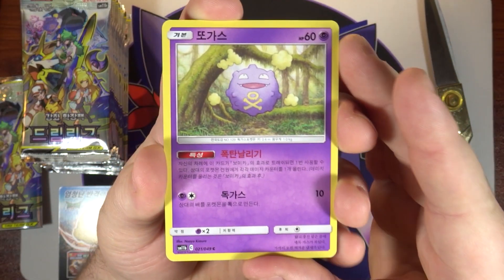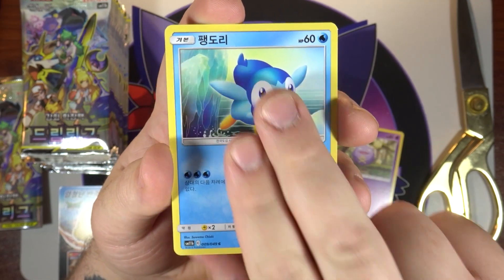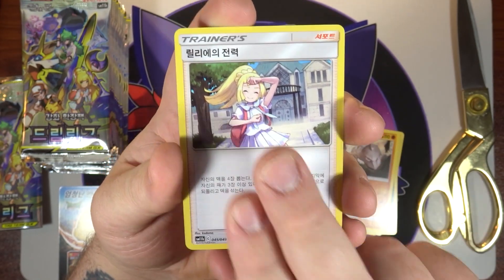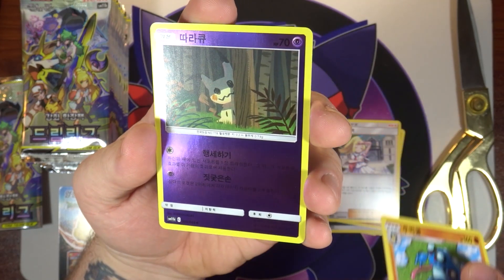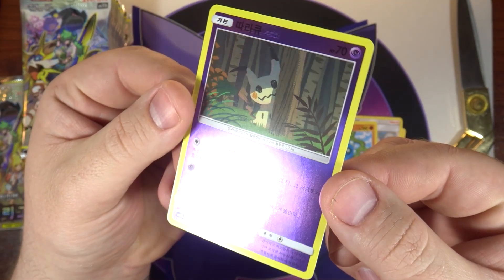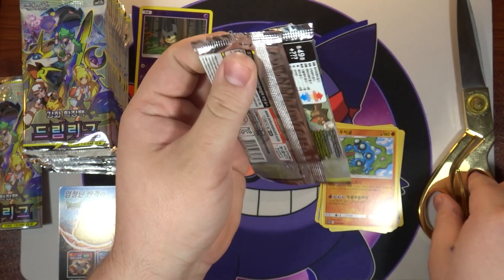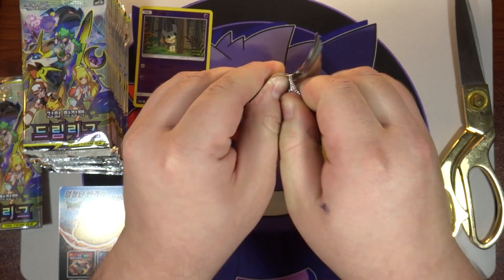All right, we'll put the inserts to the side and see if there are different ones. No pack trick it seems. We've got a Koffing, a Piplup — there's that Pikachu art I love — a Darkness Energy, an Onix, Lilie's Full Force, a Seismitoad, and a reverse Mimikyu mirror foil. Very cool! It doesn't seem like we need to do a pack trick, so we're just going to open these straight.